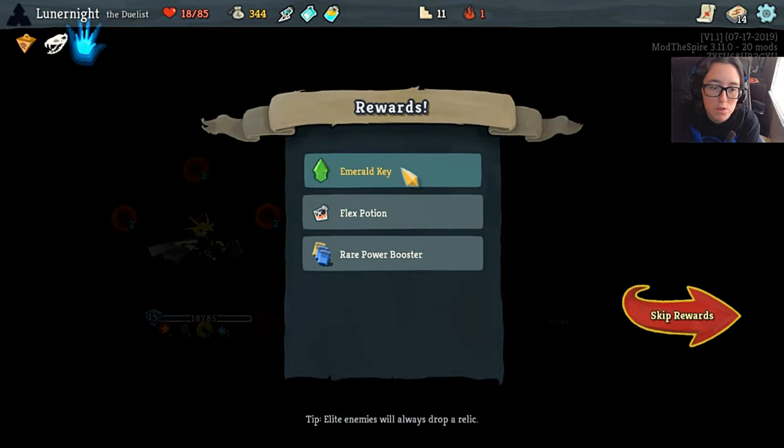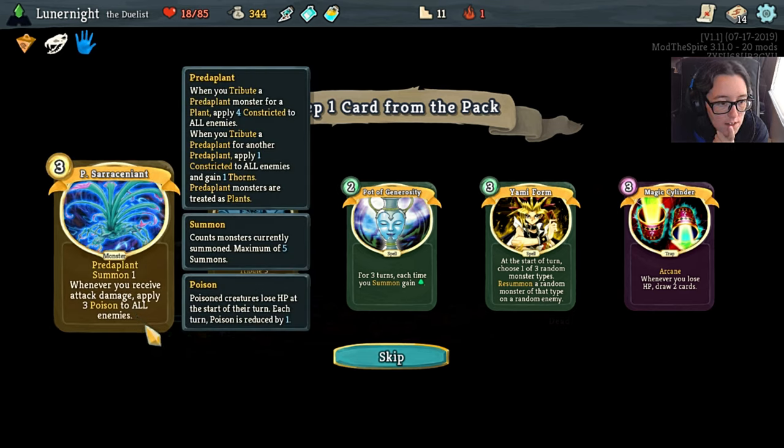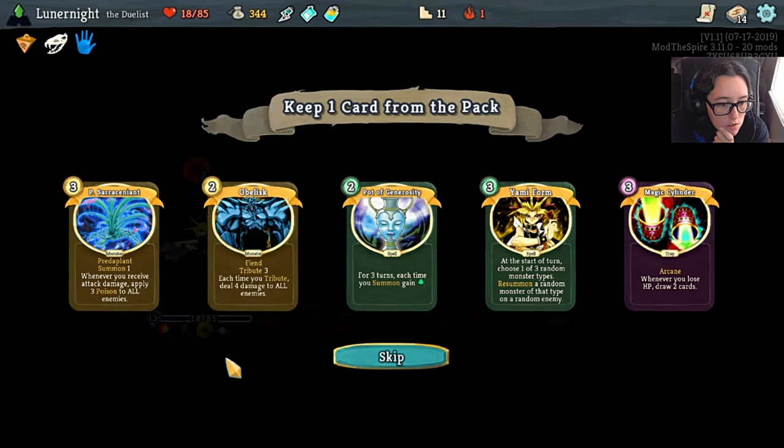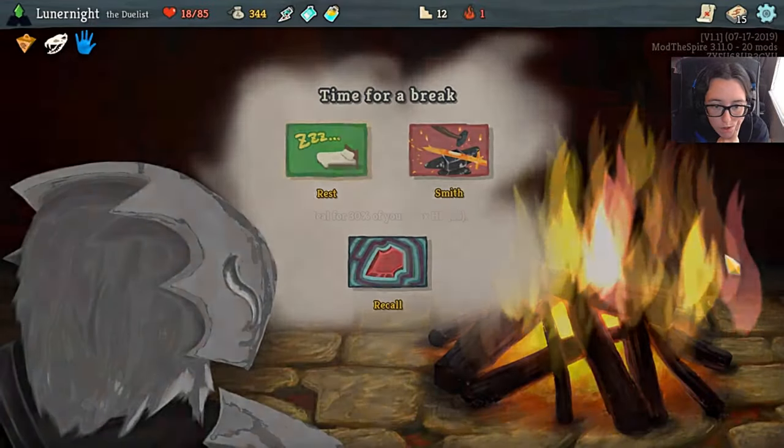This Neko skull is amazing - your attack damage increased by 20%. Holy fuck. For three turns, each time you summon, gain an energy. Whenever you receive attack damage, apply three poison to all enemies. Whenever you tribute, deal four damage to all enemies. Let's do this. I should rest - I'm going to die if I don't.